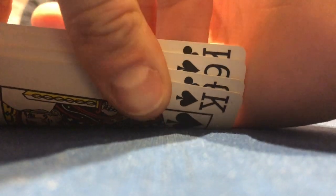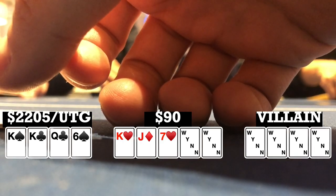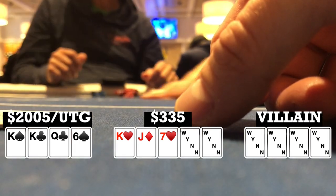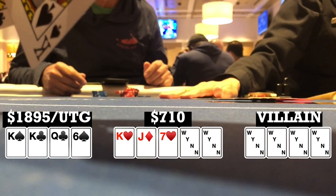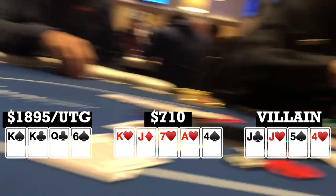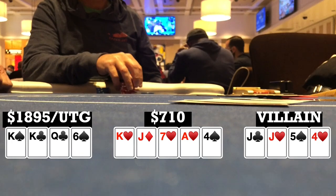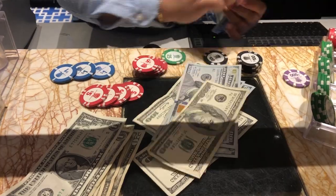I look down at king-king-queen-six double suited under the gun, make it 15, get five callers — six ways to a flop. Flop comes king-jack-seven with two hearts; the small blind leads 45. Pretty easy decision — I make it 200. It folds back to the small blind and he pushes for about 310 total; I call. Turn brings the ace of hearts — probably the worst card in the deck. River brings a meaningless four. My opponent shows jack-jack-five-four with the jack-four of hearts — he was in bad shape on the flop but gets there and takes it down. I had been thinking about leaving, and after that hand I just felt like it was a sign to take my profits.